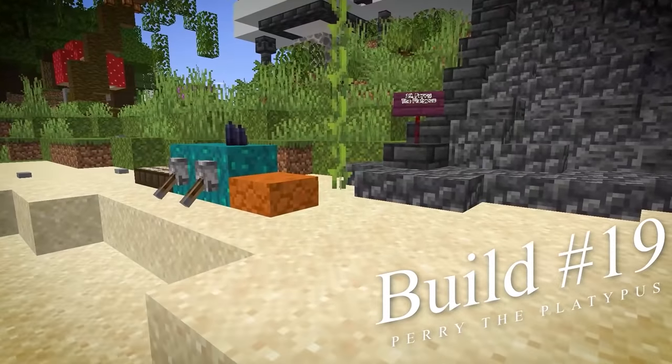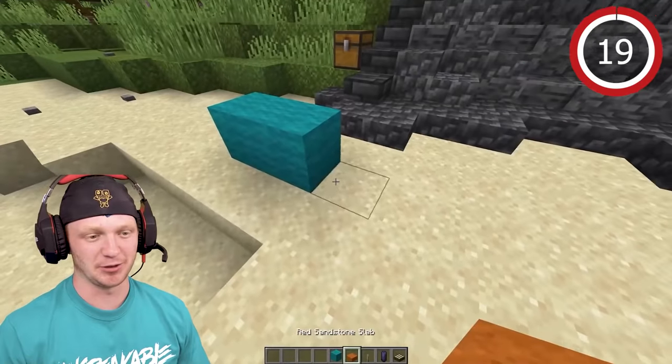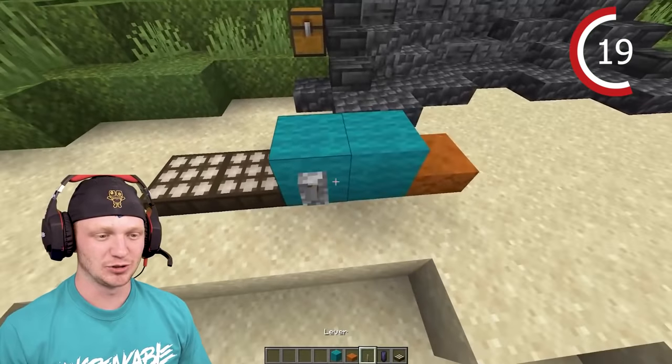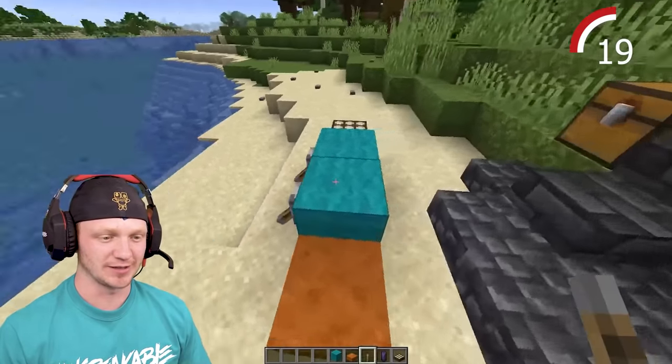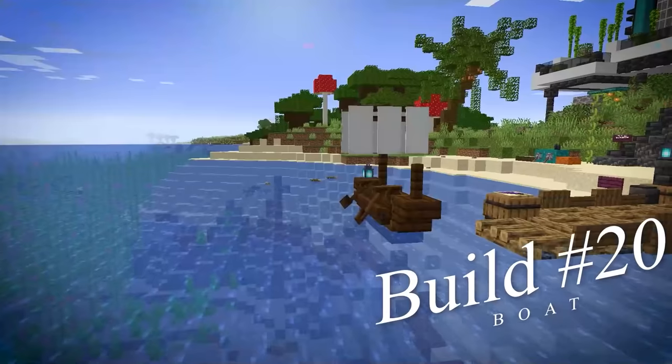Another cool yard decoration is Perry the Platypus. This one's super simple — two blocks for the body, two daylight sensors for his little platypus tail. Drop some levers on the side and a candle for his beautiful brain.